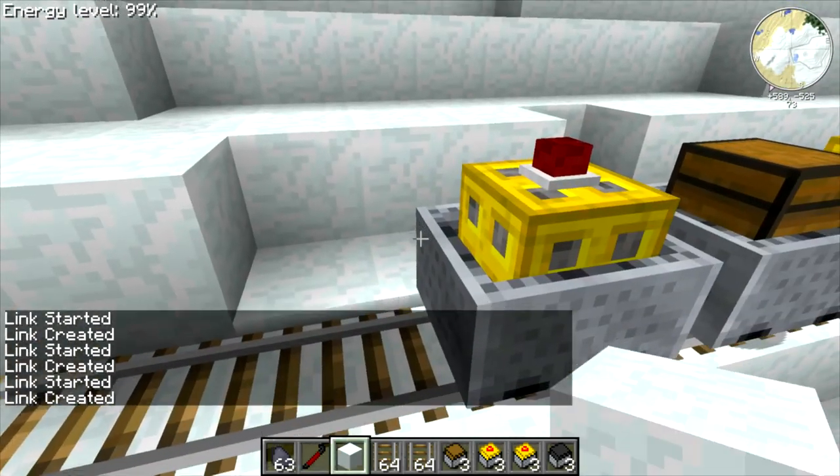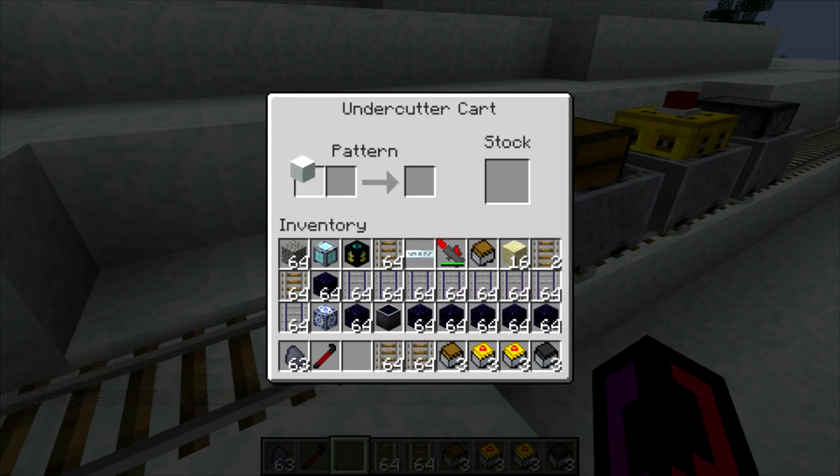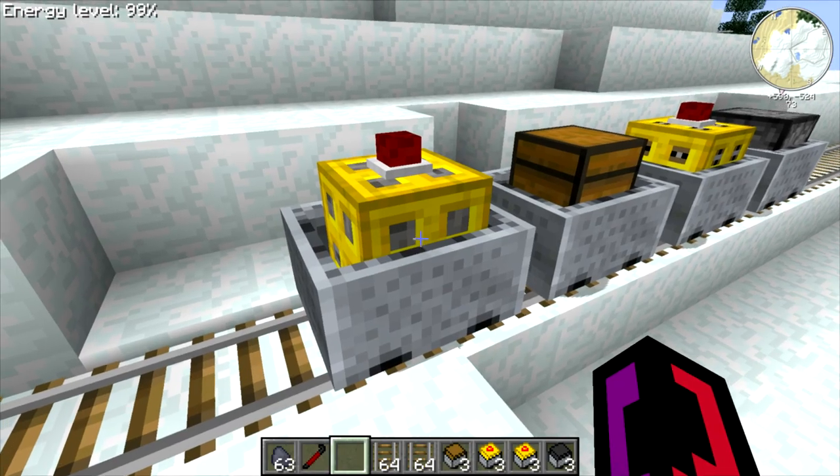Now that we have those connected, we need to configure them. On the undercutter cart, it has a pattern where you put in the block that is underneath the track and what kind of block you want it to be replaced with. So we're going to replace snow with crushed obsidian — the options here are crushed obsidian and gravel as your ballast material. We're going to use crushed obsidian just because it looks pretty cool.